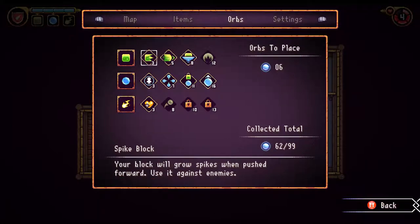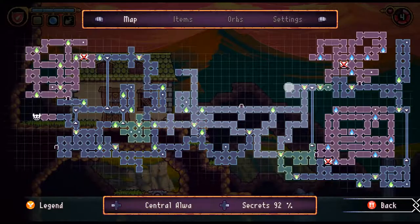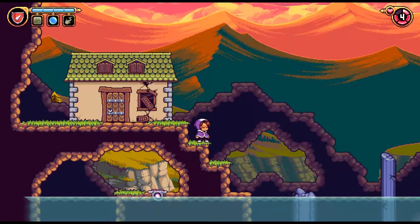Pearl, orb — I don't know, I keep calling these different things. That was not what I was looking for, but still good. That brings us up to 92% of the secrets for this huge area here — that's pretty promising. I guess I'm gonna keep looking around that other place I was first thinking of and see if I was maybe right about that. Because other than that, I'm not really sure where else I should look.